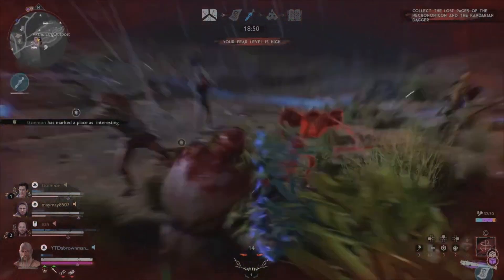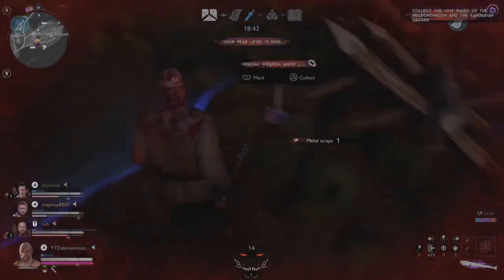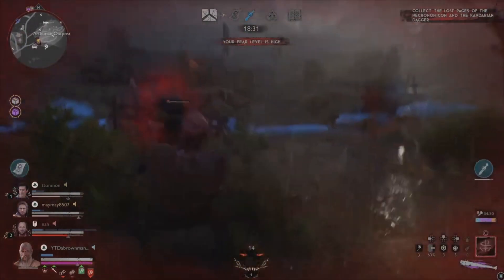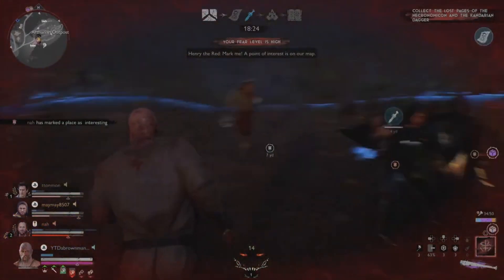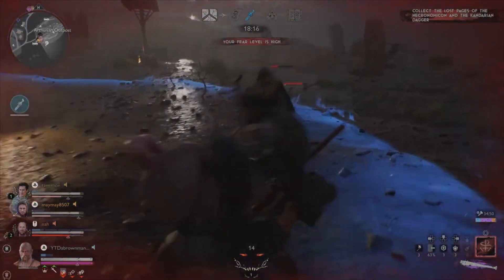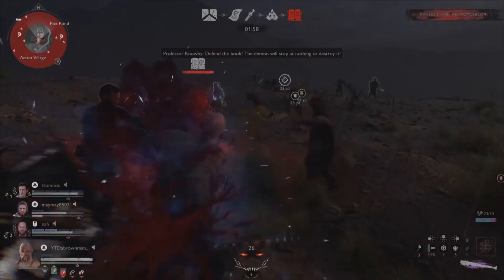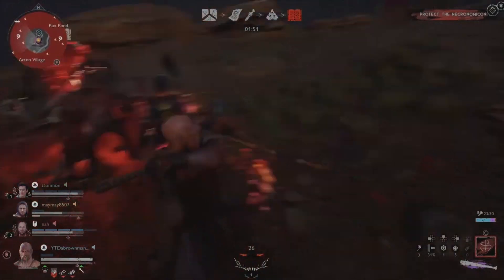Weapon Master Melee gives 20% more damage, 20% more balance bar, and 20% more dismemberment, but only 5% extra attack speed. This makes him a balance bar beast, especially when invested in Seeing Stars. Tough as Nails gives 400 extra health — since he can't use a gun, he'll be in the thick of combat often, so the extra health helps.